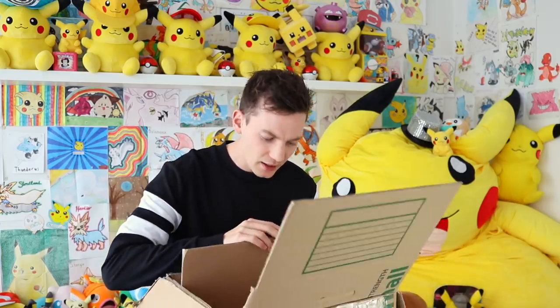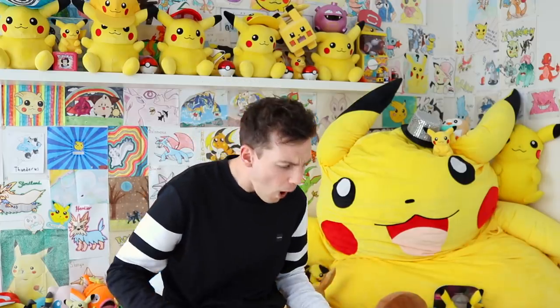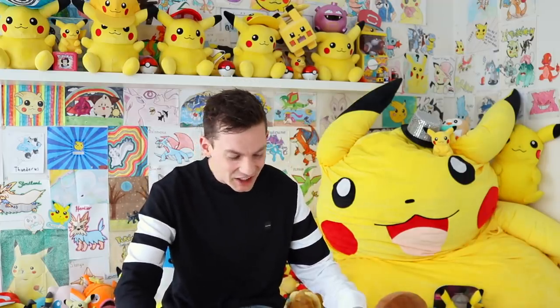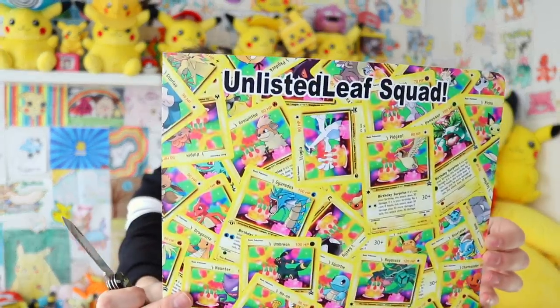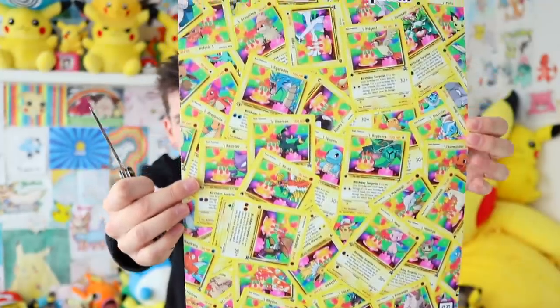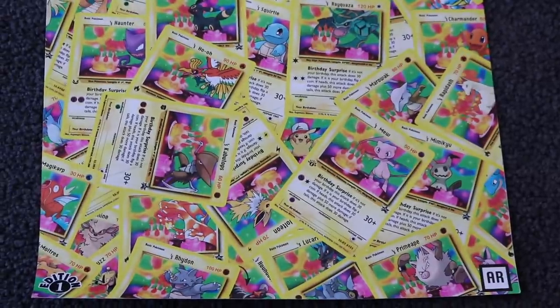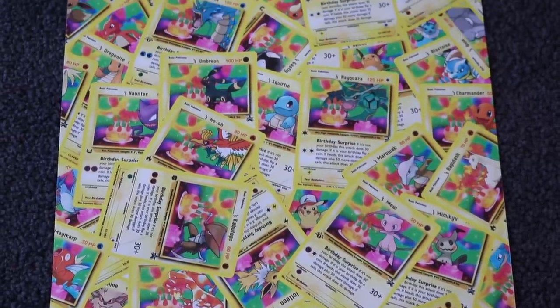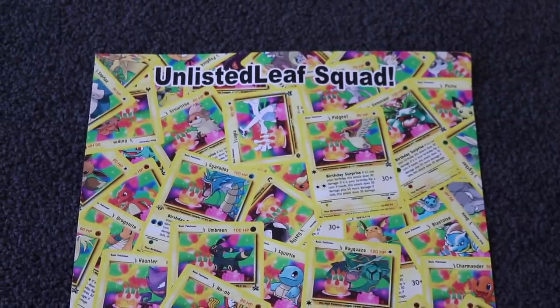Is that like a bookmark or something? There's more stuff in here though. It's like a poster or something. This is the last thing in here. Whoa! Dude, this is why I love his custom stuff. Look at this - Unlisted Leaf Squad right here. A custom poster for the boys. The man's got all my favorite Pokemon on the front, like Umbreon, Haunter, Lugia. Unlisted Leaf Squad poster right there with all the custom Pokemon cards. That looks sick.